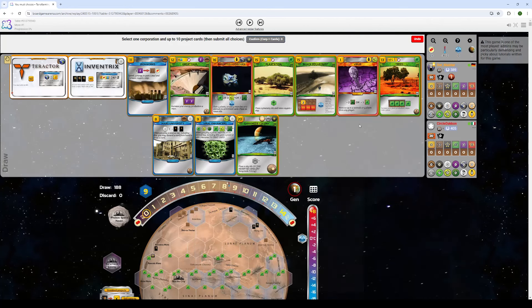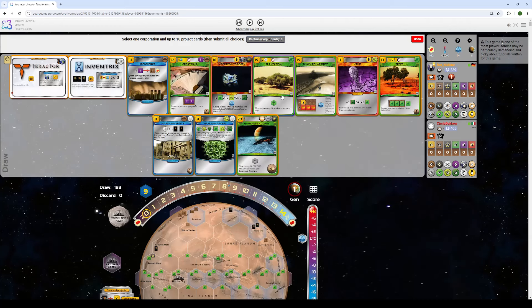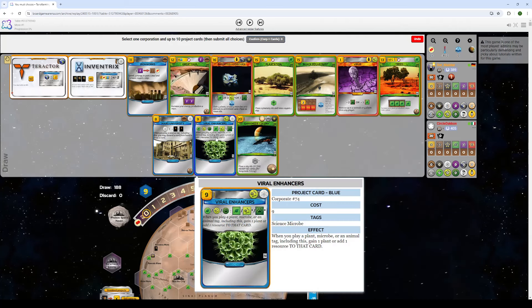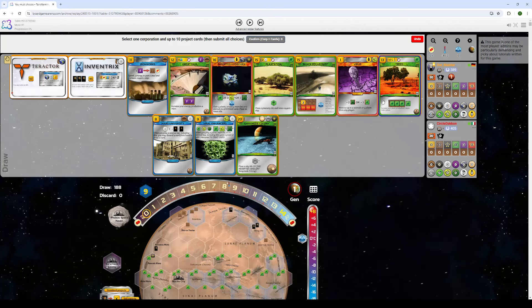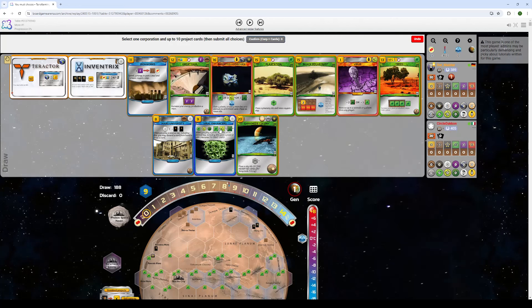You love seeing Virus as well — Imported Hydrogen is a top-tier card. Plantation is pretty good too when you already have the two science tags, one of them being Viral Enhancers. Even Black Polar Dust and Trees isn't looking too bad here either. In this position I would probably do Tractor and take Imported Hydrogen, Plantation, Black Polar Dust, Virus, Trees, Mars U, and Viral Enhancers, and I'd probably open up with Black Polar Dust on two plants.